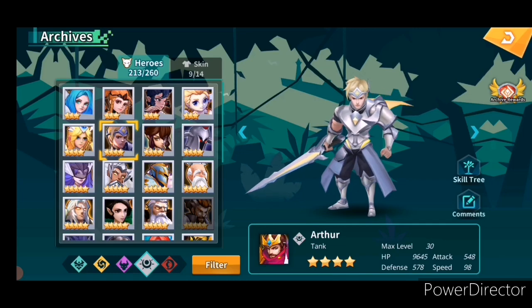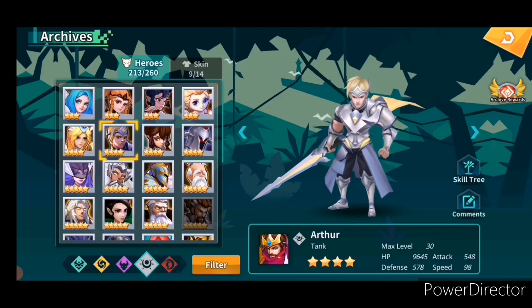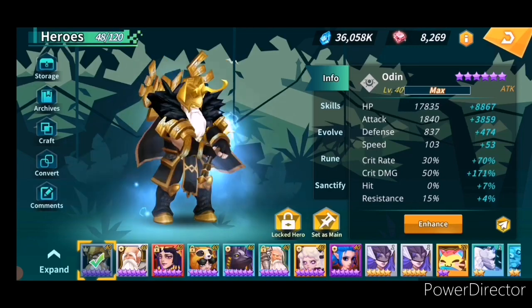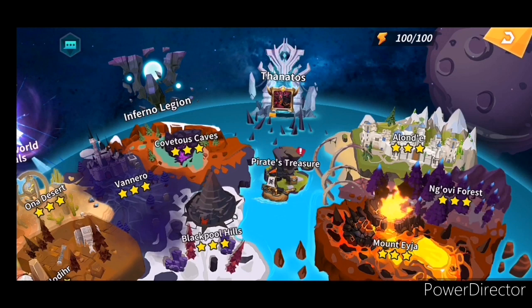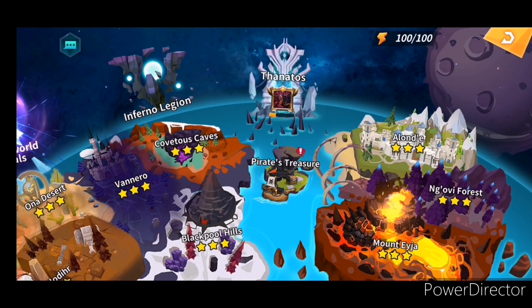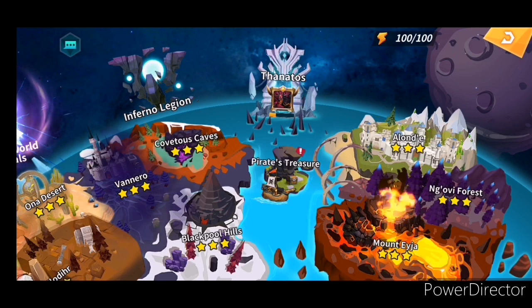Overall, keep all the four and five-star units that you get. I will focus more on the rest of them in the next videos. Four and five-star units are essential to progress in a lot of areas, especially the World Boss — this big guy here, Sanatos. You can get really a lot of various rewards from the World Boss, so keep all your four and five-star units.